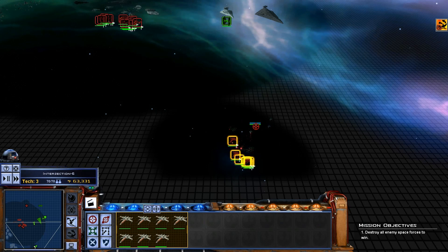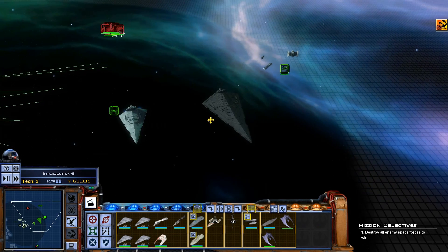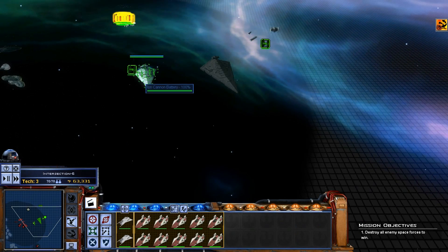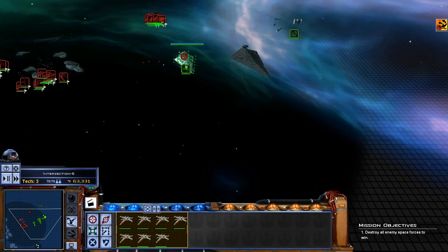We can just destroy these last little companies. They won't really have any fighters defending their capital ships right now, so we'll use that to our advantage for a while.